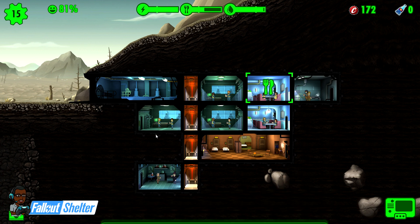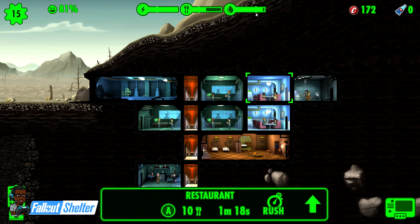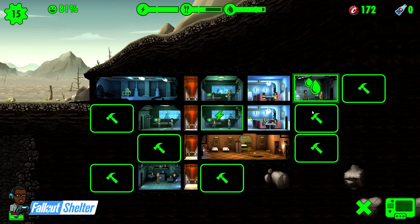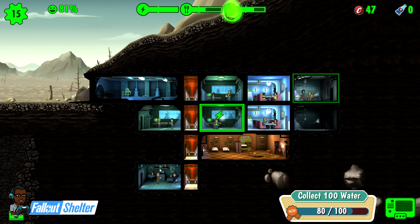My next expansion is going to be the power generator. Water is usually good but I can see my productivity is really high compared to where my storage is really low, so I probably need to go ahead and put a water treatment there and throw her in there.